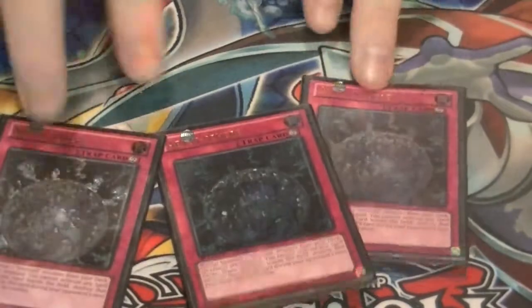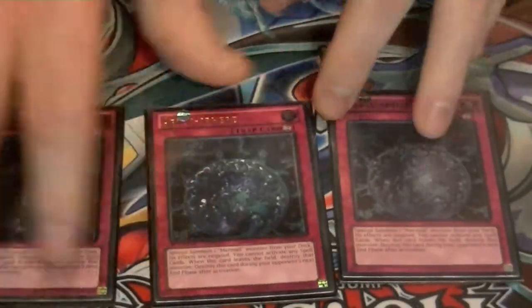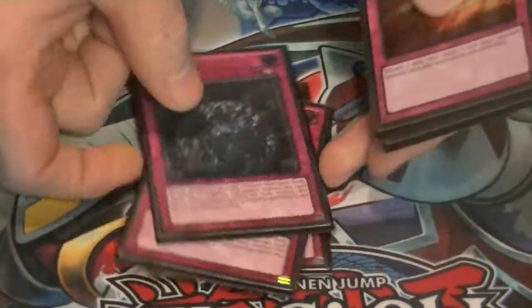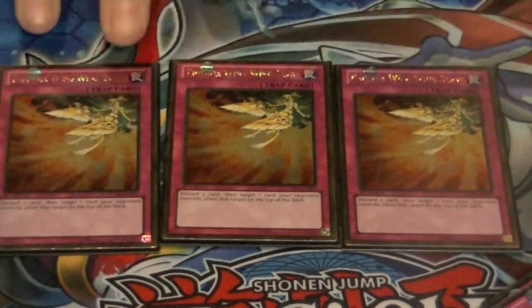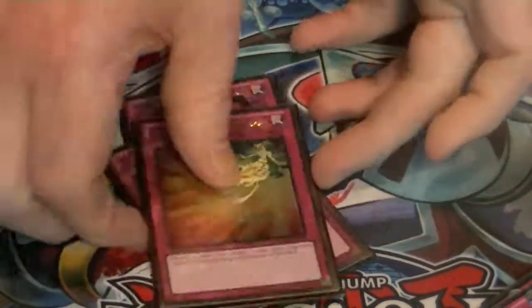For traps — three Abyss-sphere. Activate it during your opponent's end phase, special summon Linde, Linde gets her effect, then you special summon your big beater. And finally, three Phoenix Wing Wind Blasts. This helps get rid of problematic cards on your opponent's field, as well as lets you get Gunde's effect when it's discarded.